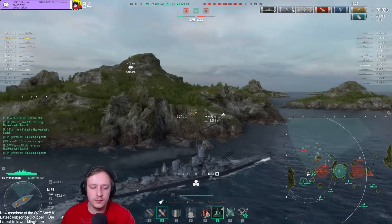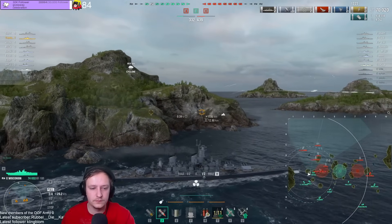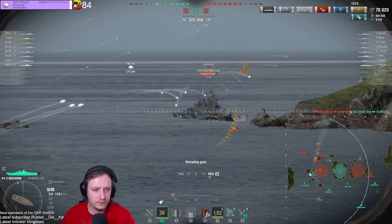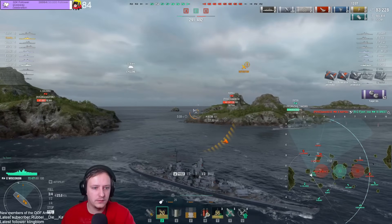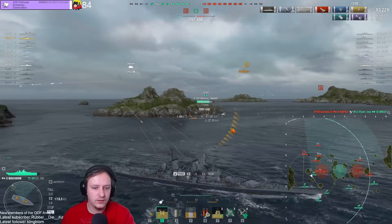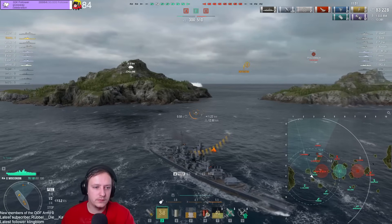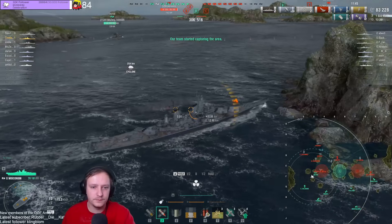What does the F key do on Wisconsin? 50% better reload, 80% faster consumable reload. You get 6% per actual hit. So you need to land 17 shells to trigger it — 10 shells is 60%, 5 shells is 30%, that's 90%, so 17 shells you need to land to trigger it.